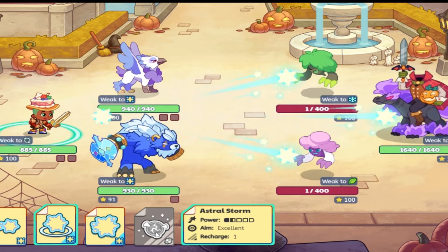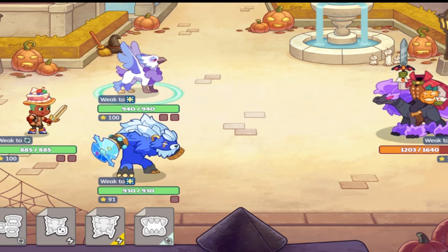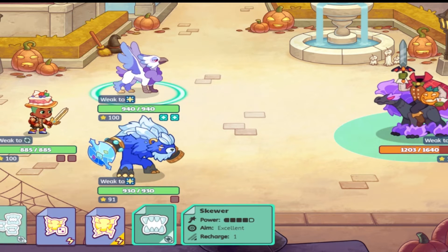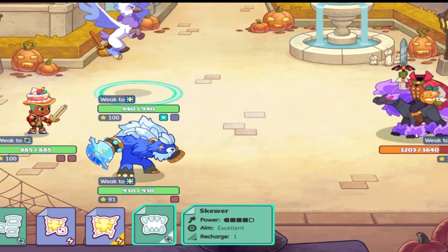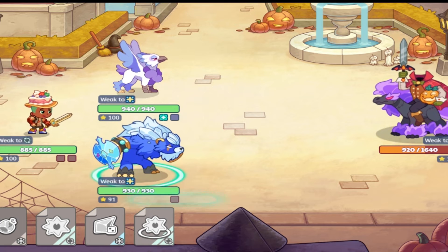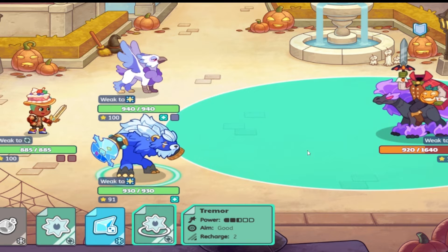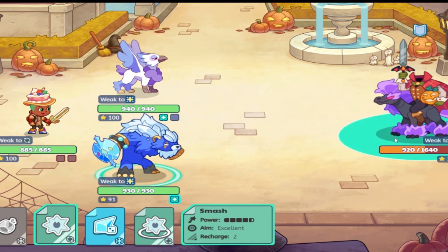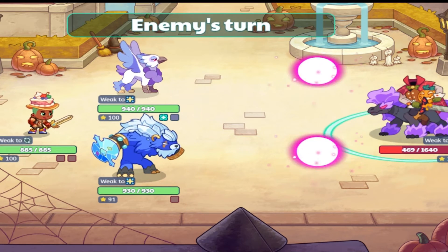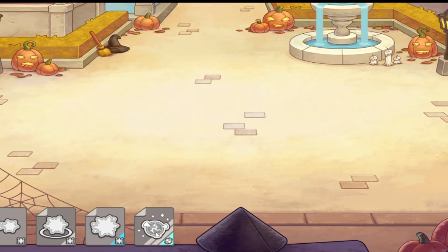Can I just use an area spell here? Astral Storm? That area of effect spell did me pretty good. Pretty easy question. Let's go for Skewer here — I don't really think it's gonna do that much, but physical's always good. That was a pretty good hit. I don't want to use Tremor here, I think we'll use Smash. That does a decent amount of damage. Why are they still at one heart? I really don't understand that. This is actually pretty easy.